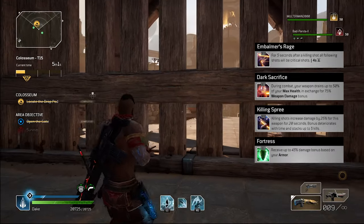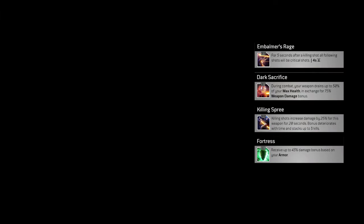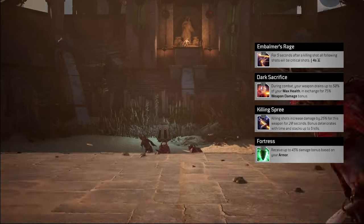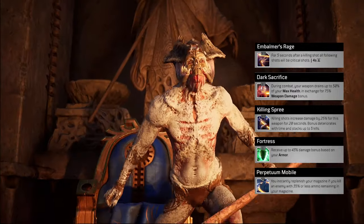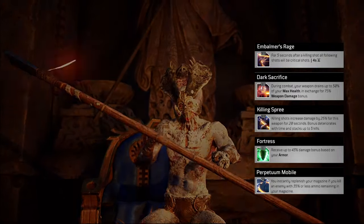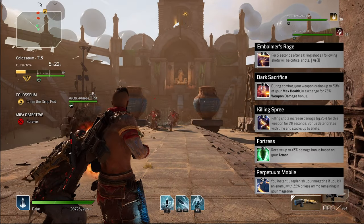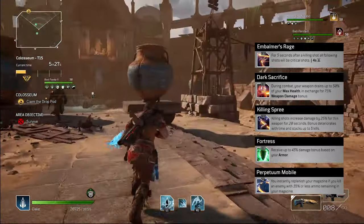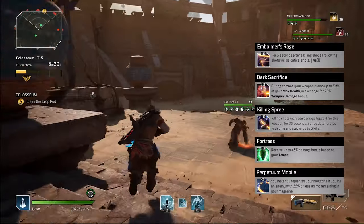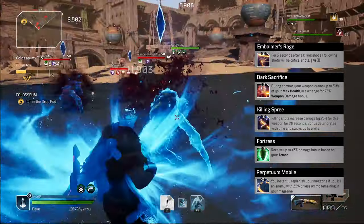Fortress gives a 43% damage bonus based on your armor. This does cap out at about 50k armor for optimal results, so it's worthwhile keeping that in mind. Perpetuum Mobile refills your clip if you get a kill with less than 35% ammo left in the mag. Pro tip: apply this first when you load in and pay for it, then select any other mod — you will retain the benefit. This is a bit of a cheese but it does work.